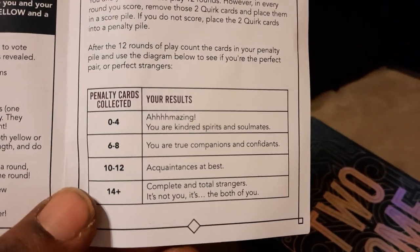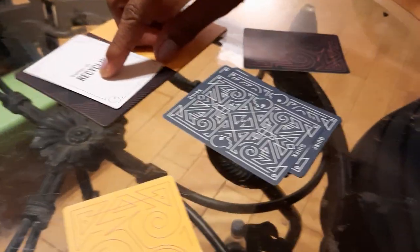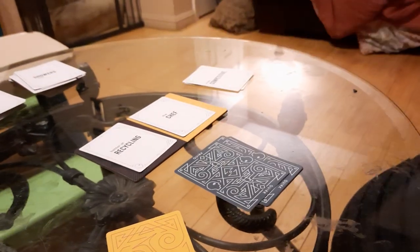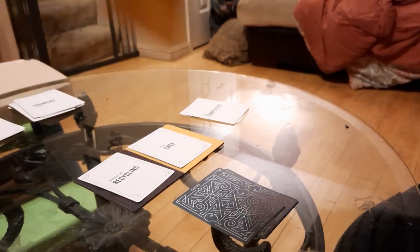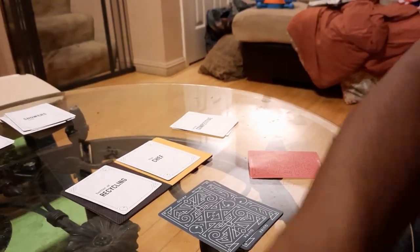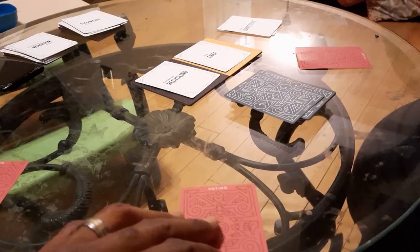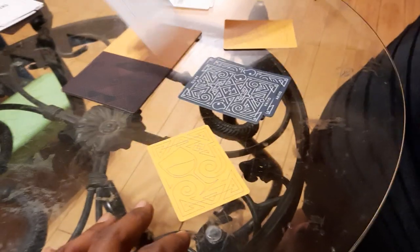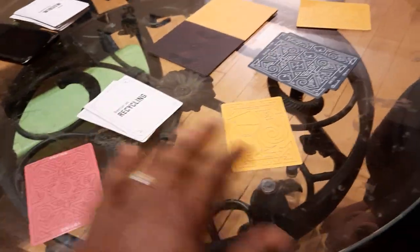You got your success cards and your penalty card. For instance, let's say we have this card here — who is the better chef? If we both said we're the best chef, I'm going to select my yellow card and place it face down, and he's going to select his yellow card face down. Then we say one, two, three — and it was a lie, so we turn it over. We both don't agree, so this is a fail — this one goes in the penalty pile.